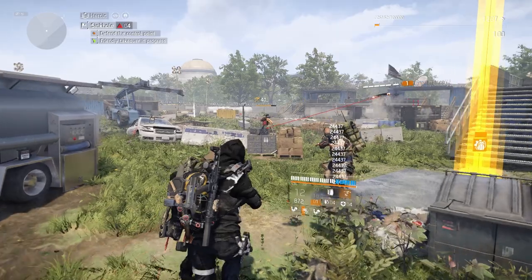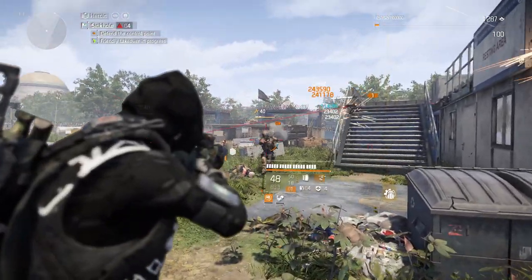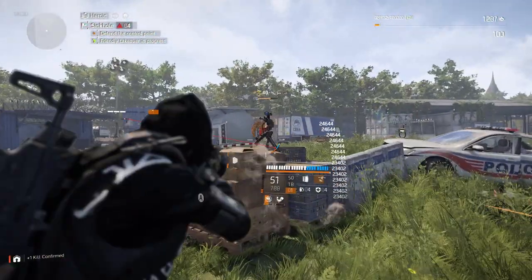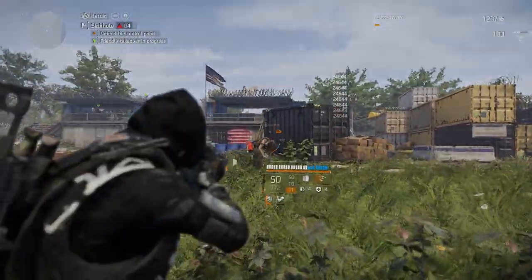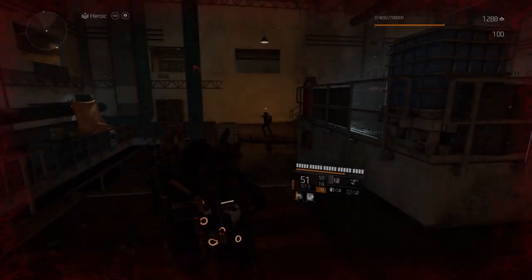When it comes to the survivability of this build, we have 1.4 million base armor and gain 40% bonus armor on kill, putting us well over 2 million armor. We also have 3% armor regen from the new exotic Memento backpack. The reason we are able to take so much damage from elite NPCs is because we have 80% protection from elites — a stat that many players, including myself, have overlooked for a long time in Division 2.